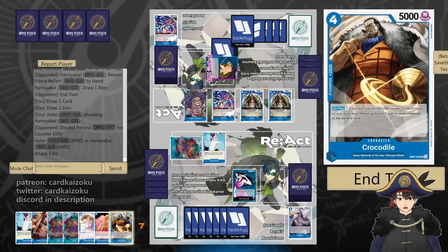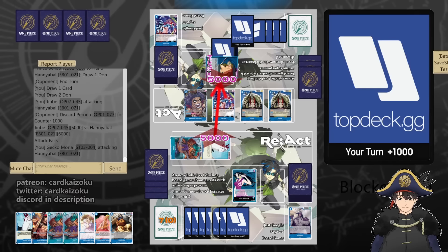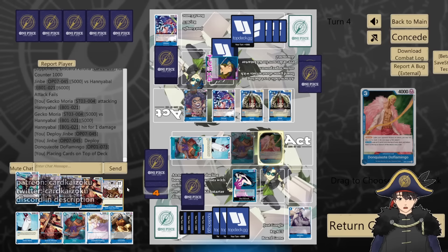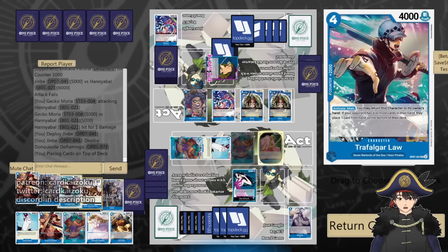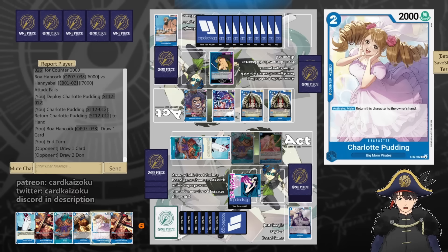Jinbei 5. What can I do with this Croc? I can bounce at 2 cost. I don't want to bounce any of these because it helps him activate his deck. Gekko 5. I guess we'll do Jinbei into Doflamingo. Because we're going to be at 9 don next turn. Let's put something like a Gravity Blade on top. Down leader, swing 6. We'll play out this Pudding, bounce back to hand, and draw. 2 don draw card if my hand is low. They're at 2 life.